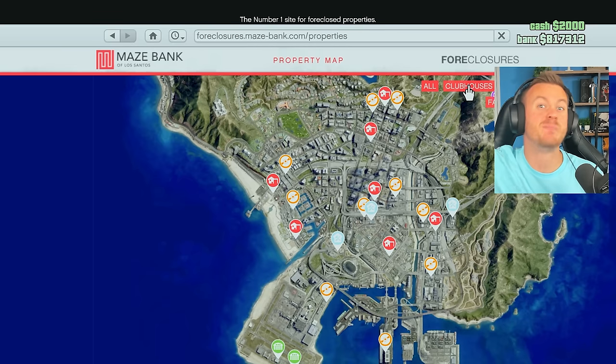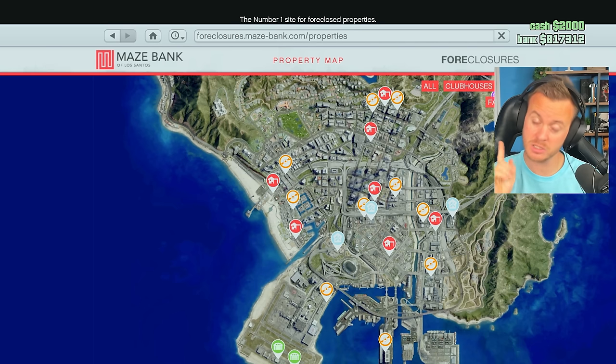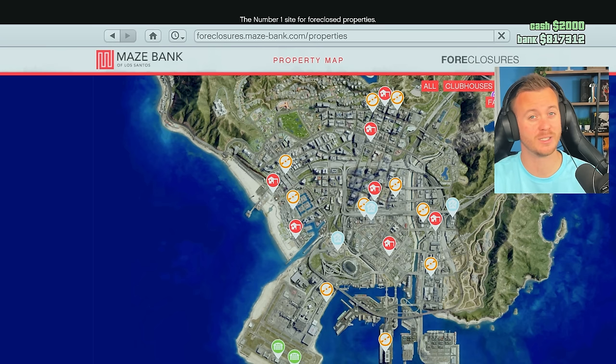Clubhouses open up the MC business enterprise — we're not going to do that because I don't really enjoy them, but we will eventually. Bunkers are at the top of my list. Hangars are another excellent way to make money as a solo player. A bunker is great because you'll make 50k every hour doing the ammunition gun run supply, plus you'll be building up money passively in the background. The hangar is great because if you're a grinder, you can fill up your warehouse fairly quickly and make really good money, especially during double pay events.